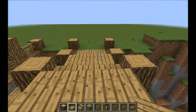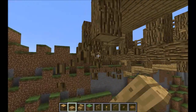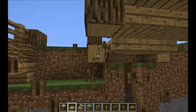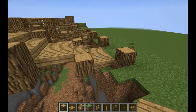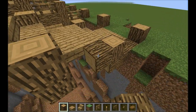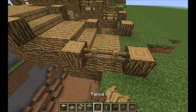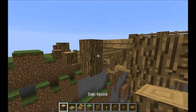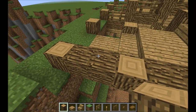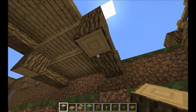Now once you have that you should be able to just walk across the bridge. Now we're going to delete this helper structure. Then for making the sides, take a block and place it at the level of the half slabs, because we're going to place fence on top of it like this.